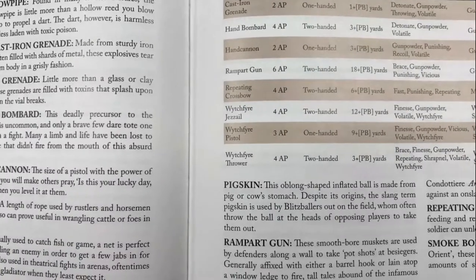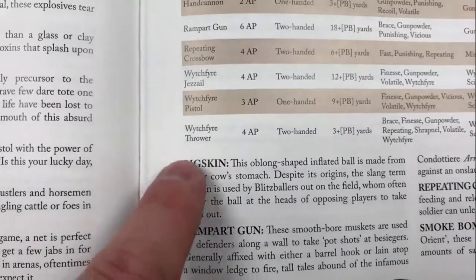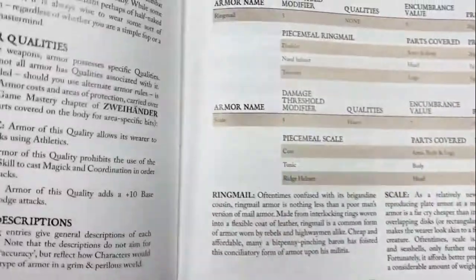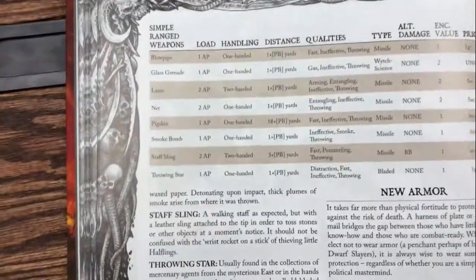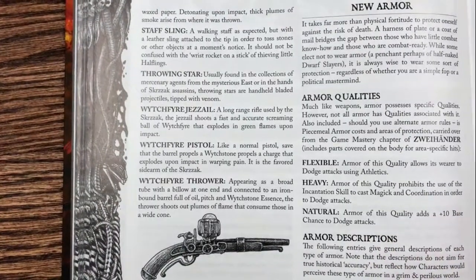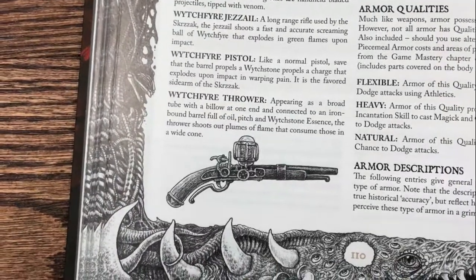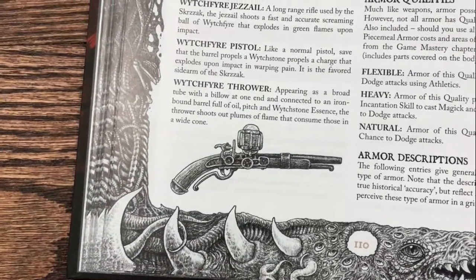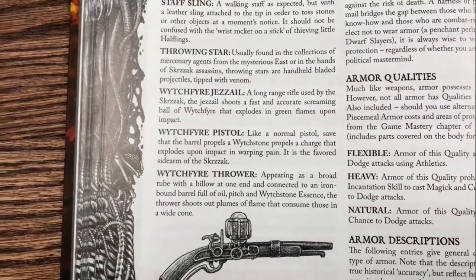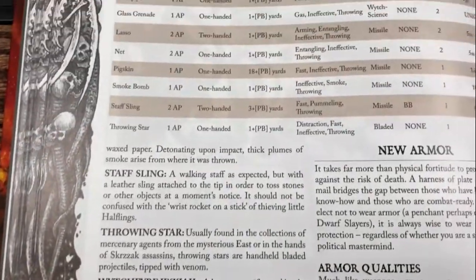In our last video we spoke about the Blitzballer - pigskin is in fact a weapon because it's kind of funny and it's got iron on it. Moving on, we've got new ranged weapons like the Throwing Star and Witchfire Giselle. You know about Witchfire - it's the green stone that can be pulverized and turned in for rituals; it can be used to create elixirs, panaceas, and various other things. But it can also be used to create Witchfire weapons, which basically explode upon contact.